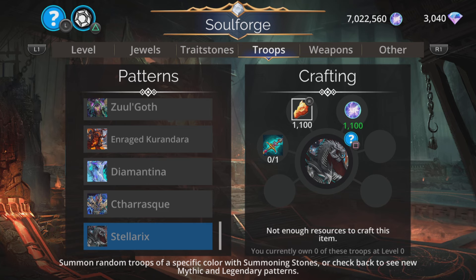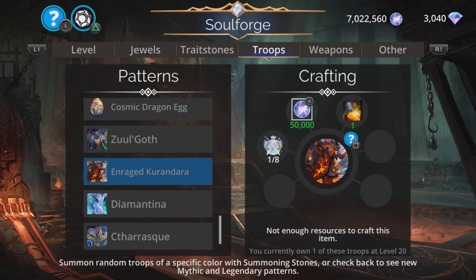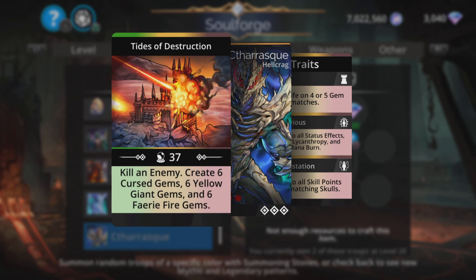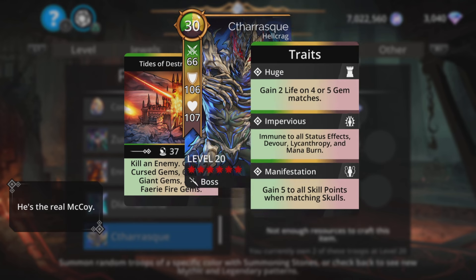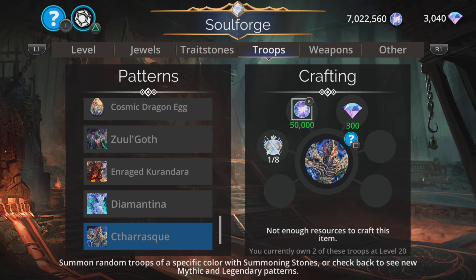Let's start with these mythics. All the troops that are here all the time — like Zool, Goth, Enraged, Kurandara, etc. — are in my Soulforge Extra video. Apart from Sitharask, who came out after that video was released. Really cool troop — a bit similar to Zooli in the way it kills an enemy outright, but this one then creates a bunch of different gems. Pretty cool, not bad at all, and quite a lot of fun to use because it can self-charge and then do it again.